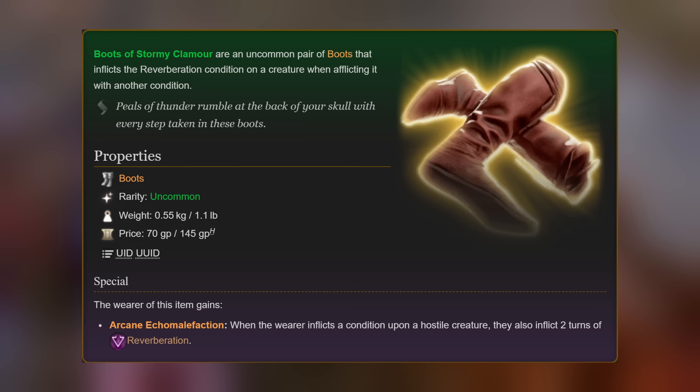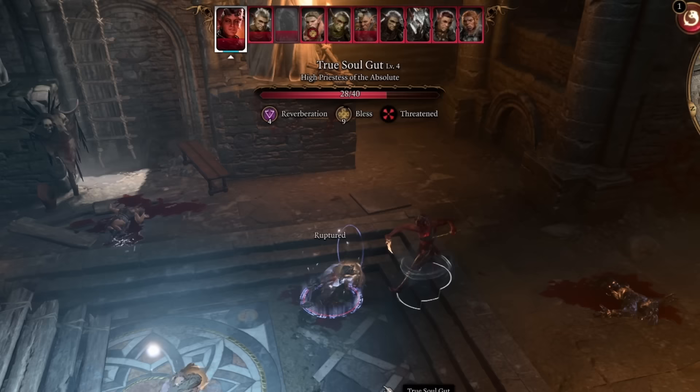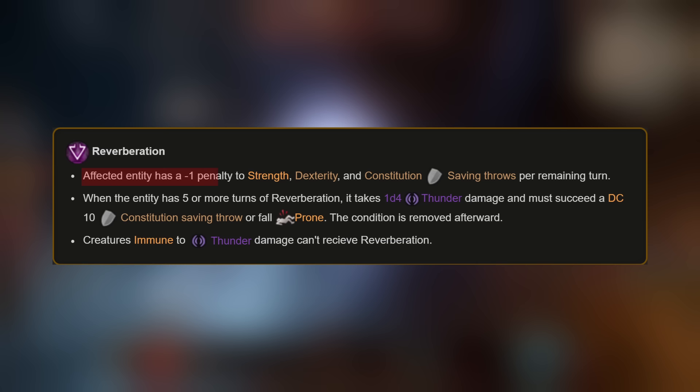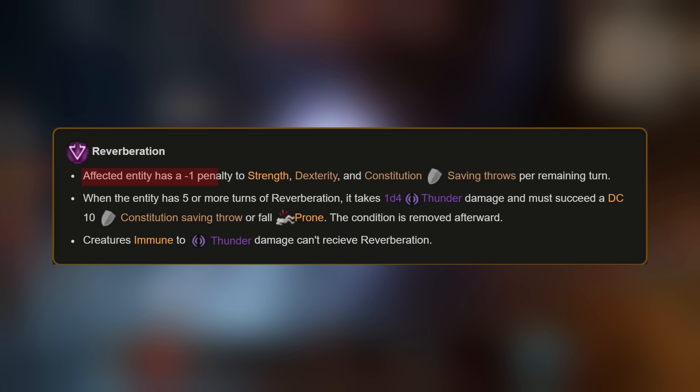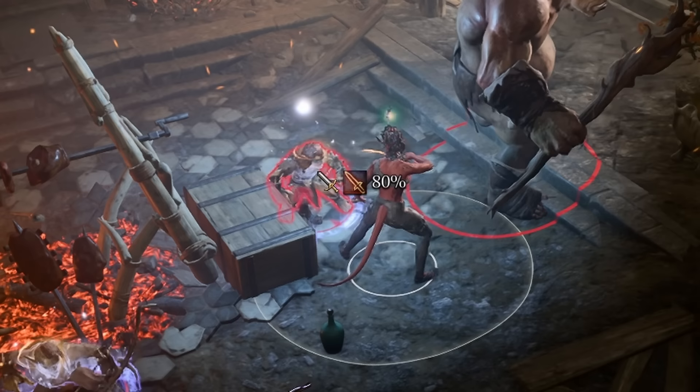The Luminous Armor can be picked up at the Saloonite Outpost in the Underdark. The next item is the Boots of Stormy Clamor. When the wearer inflicts a condition upon a hostile creature, they also inflict two turns of reverberation. Reverberation gives the affected entity a negative one penalty to strength, dexterity, and constitution saving throws. When the entity has five or more turns of reverberation, they take 1d4 thunder damage and must succeed a constitution saving throw of DC 10 or be knocked prone. Creatures immune to thunder damage cannot receive reverberation.